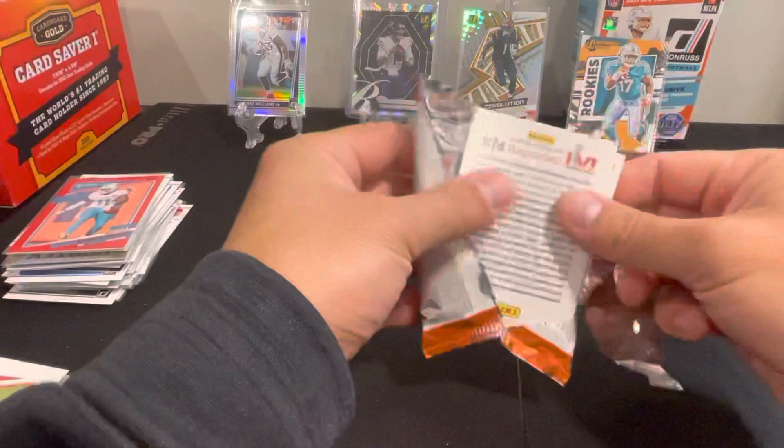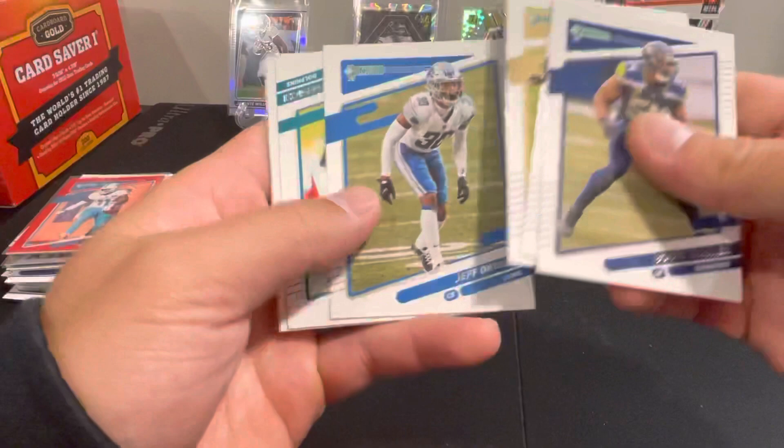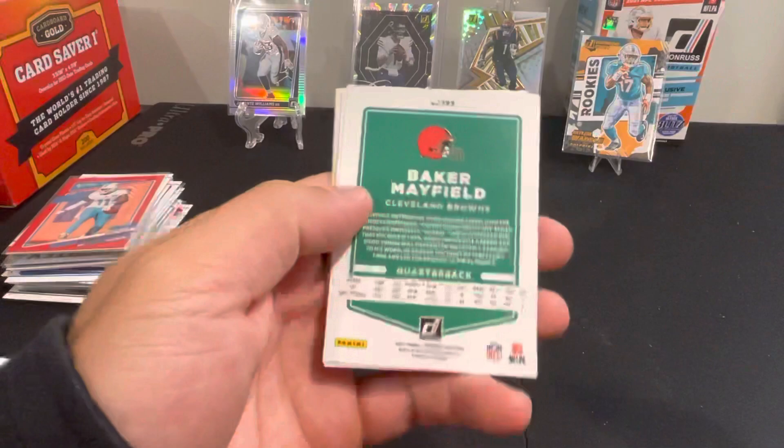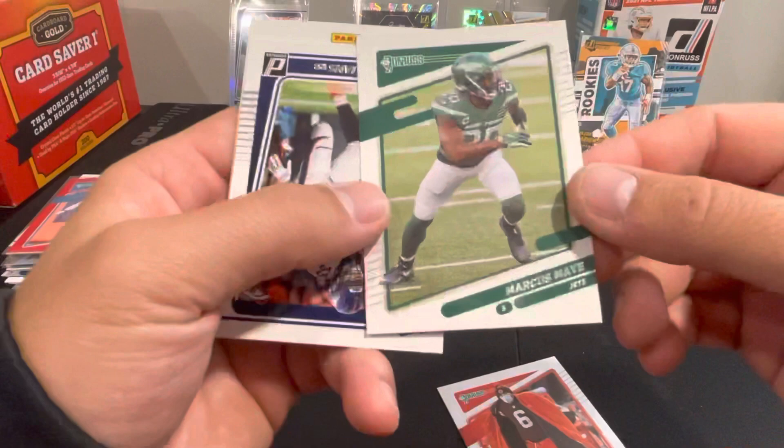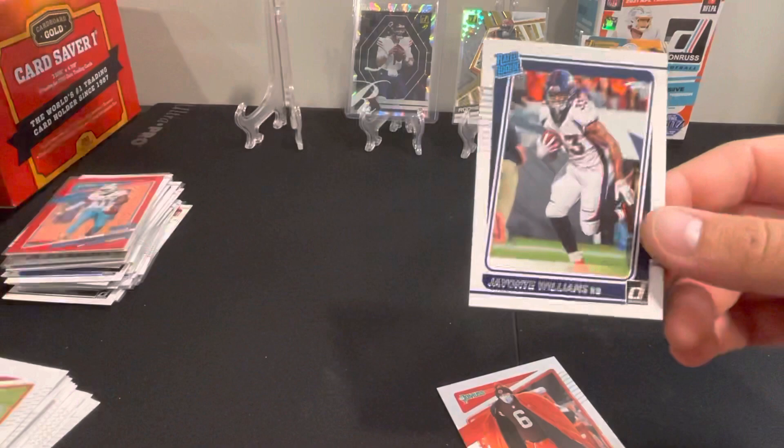No jersey cards out of the three blasters. Doesn't look like anything too exciting in here. Wagner, Jacobs, Lattimore, Okuda, Mike Kosicki — feels like we had this pack earlier. Looks like the same pack has Mayfield, Marcus May, and then Javonte Williams the base. So we got the silver optic and the base of Javonte Williams.